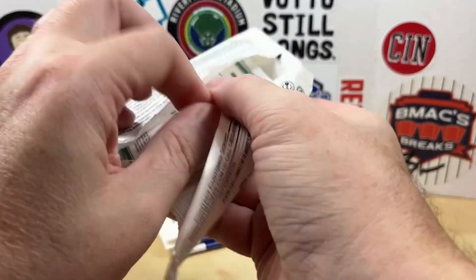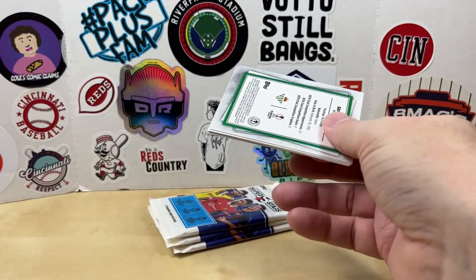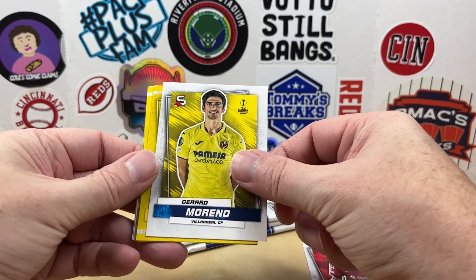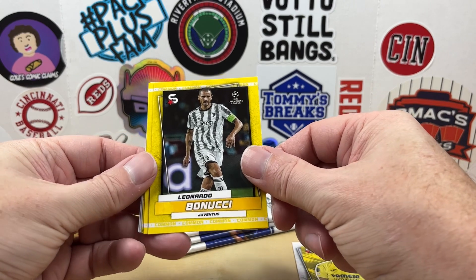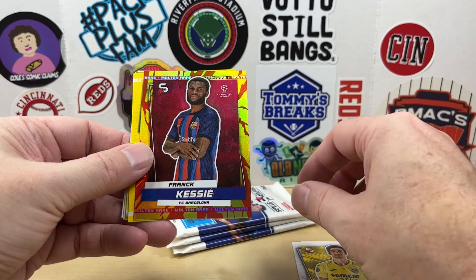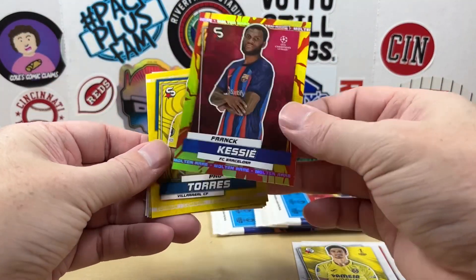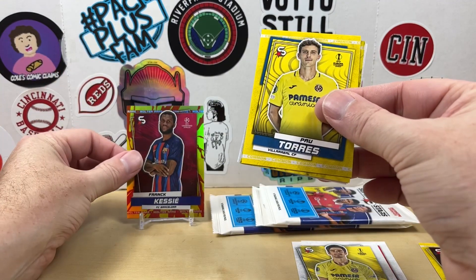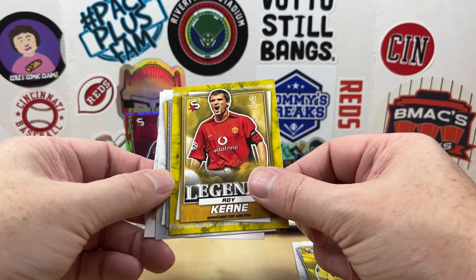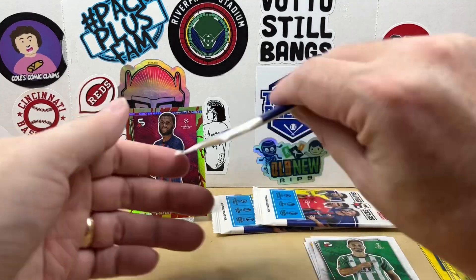Here we go with pack number one. I think you get two of the yellow parallels in each pack. So here we go: Luis Diaz, Gerard Moreno, there's an action image variation of Leonardo Bonucci, and then we have a Molten Rare of Frank Kessie. Pal Torres, and then we get a Roy Keane.